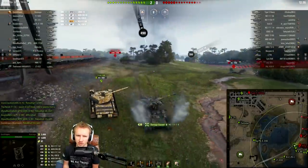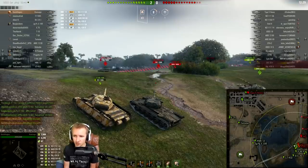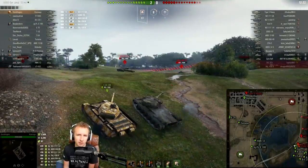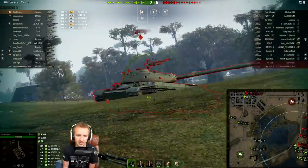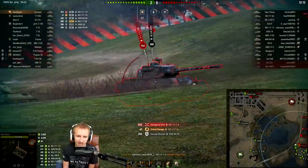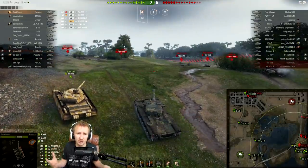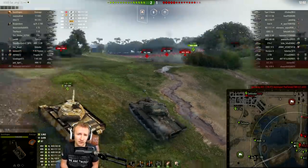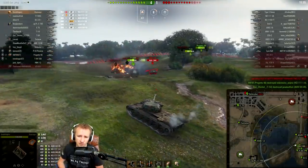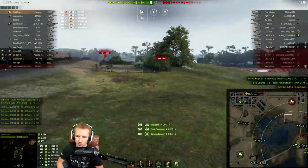But what do you notice about the Kranvagn that I'm doing that you couldn't do previously? This thing is reloading outrageously quickly now, ladies and gents, with a base reload speed of 21.5 seconds, whereas previously it was 33 seconds. That's right — Wargaming have effectively increased the damage per minute of this vehicle by 30%, which now makes it the second highest DPM heavy tank in the game after the T57 Heavy. Super Conqueror, move over. This thing now has the turret, the gun depression, and the DPM to simply overwhelm its opponents, and within the first three minutes of this game we are already doing some filthy work.